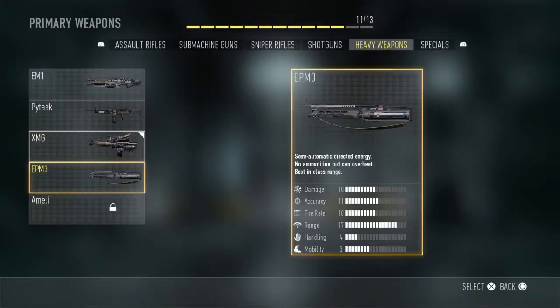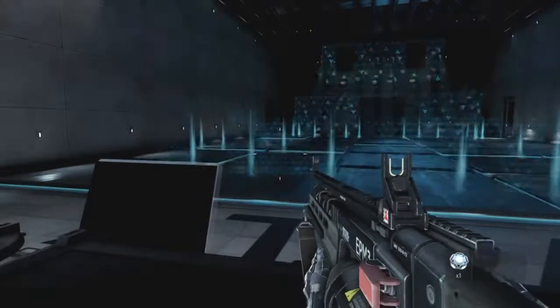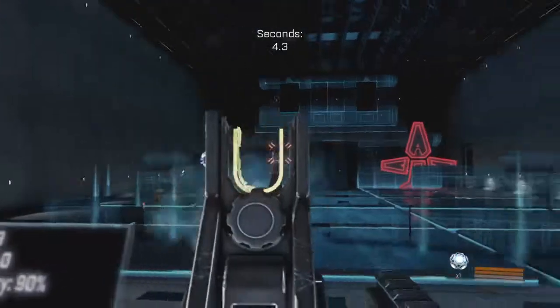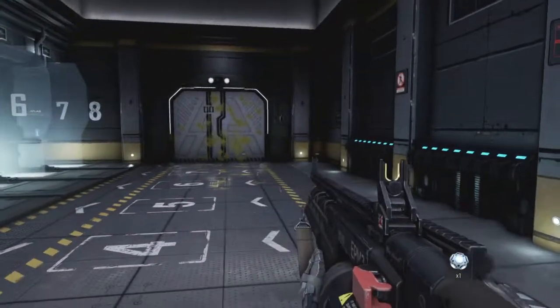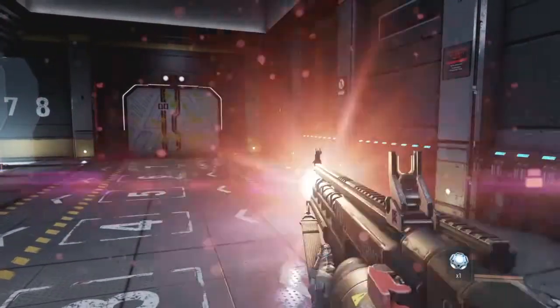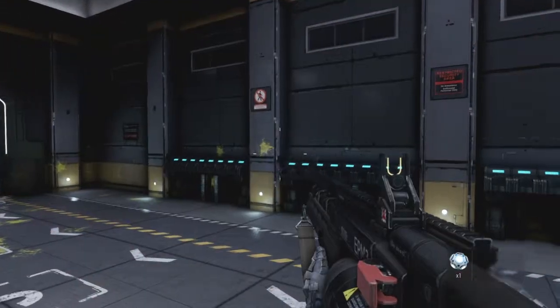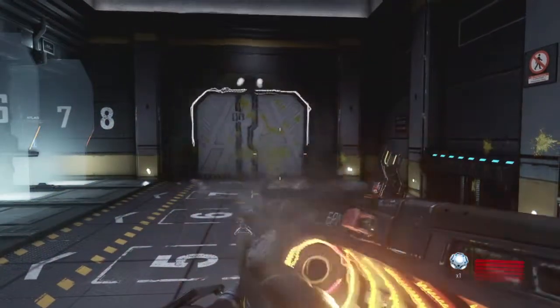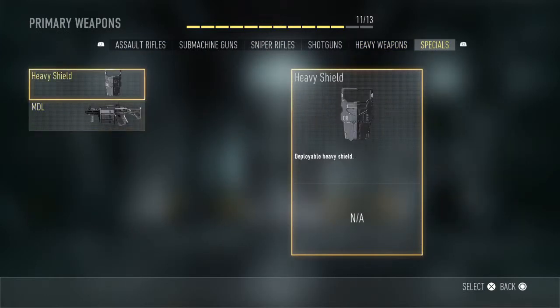The EPM3 — to me this is a pretty weak weapon, but that's my opinion. I wouldn't say it's the best but I guess other people get more out of it. It fires as a hip shot and overheats really fast.